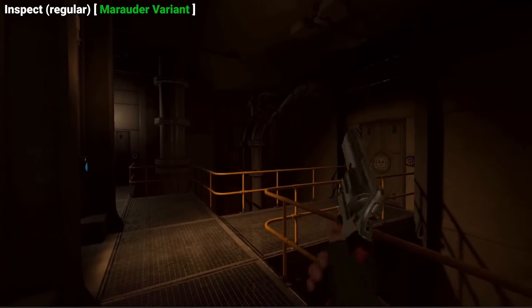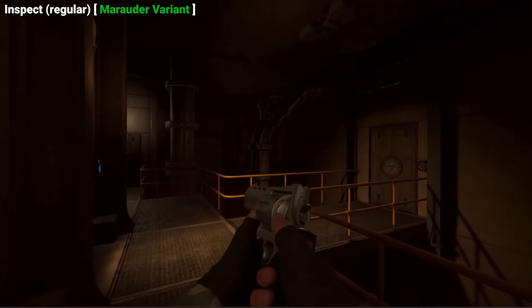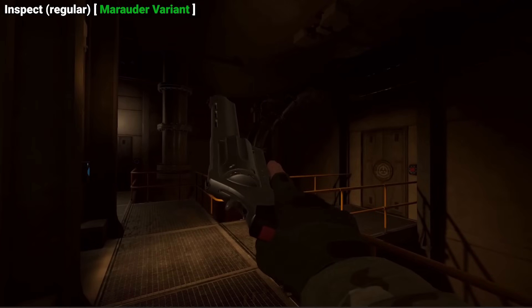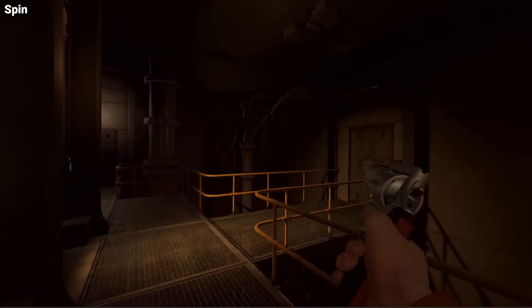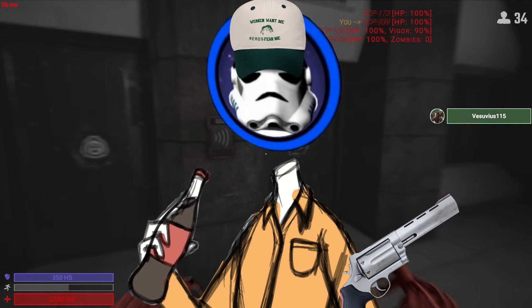Alongside the sick animations you've probably been looking at, there is actually a new system with the Revolver mechanically. With the weapon rework, this system can actually track each chamber separately, knowing which chamber is empty, loaded with a live bullet, or containing a discharged cartridge. They've also added the ability to spin the Revolver by holding the cocking button. So yes, Russian Roulette will finally be possible in SCPSL.